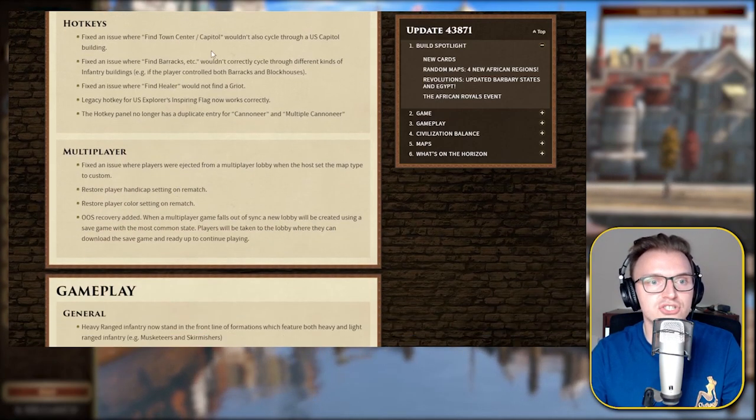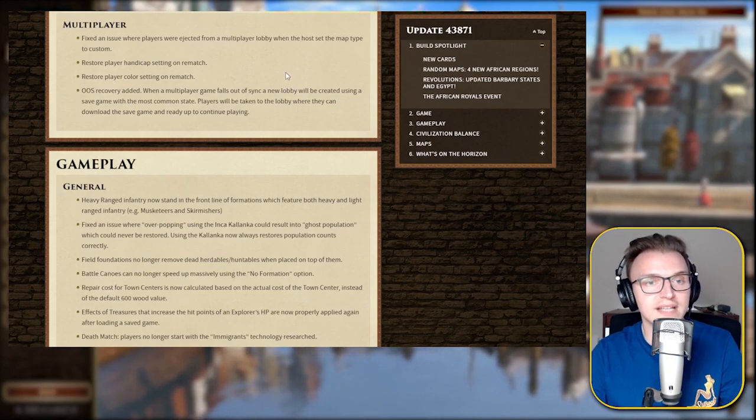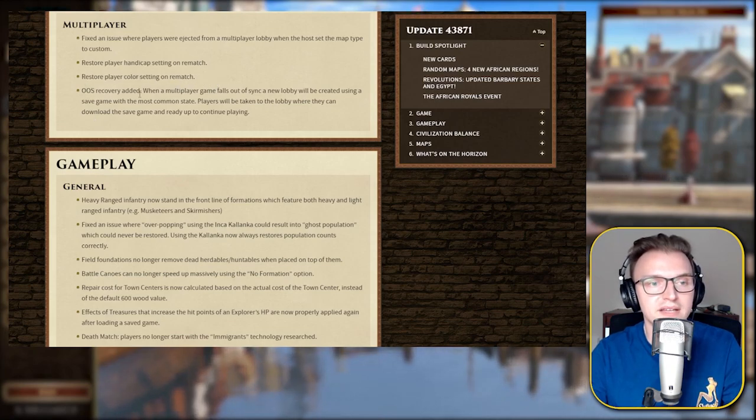Hotkeys: fixed an issue where Find TC wouldn't also cycle through a US capital building. Multiplayer: fixed an issue where players were ejected from a lobby when the host set the map type to custom. Restore player handicap and color settings on rematch — that's good. OOS recovery added: when a multiplayer game falls out of sync, a new lobby will be created using a save game with the most common state. Players will be taken to the lobby where they can download the save game and ready up to continue playing.